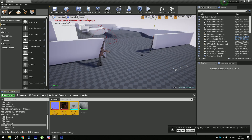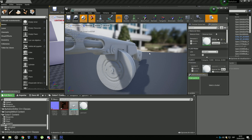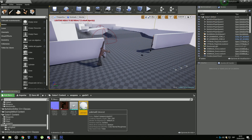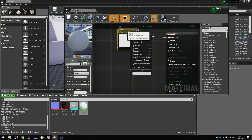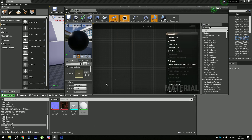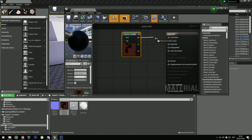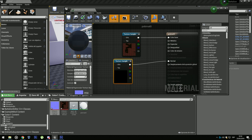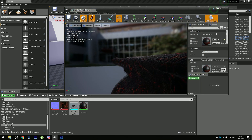Now that everything is inside Unreal Engine, we can open the 3D model. As you can see it is white — it has no texture or magma applied. We have to open the Material, which is the file that joins all the textures and normal maps used by the 3D mesh. Drag and drop the texture and join it as Base Color, then drag and drop the normal map and join it as Normal. Now click Save. As you can see, the 3D model is ready.